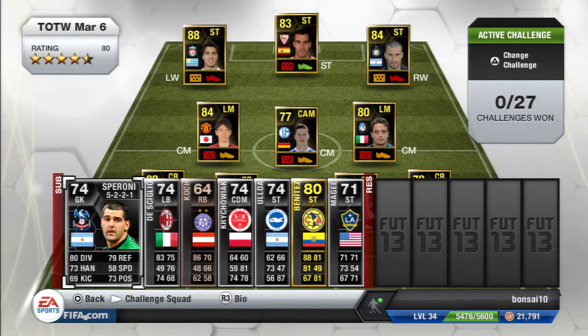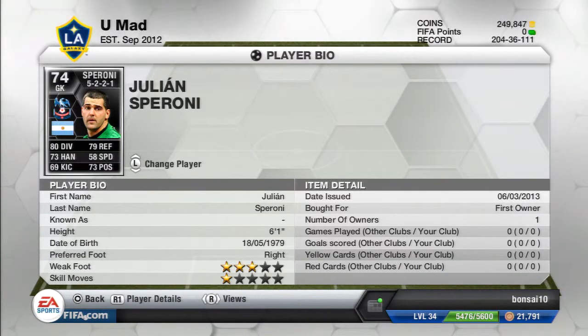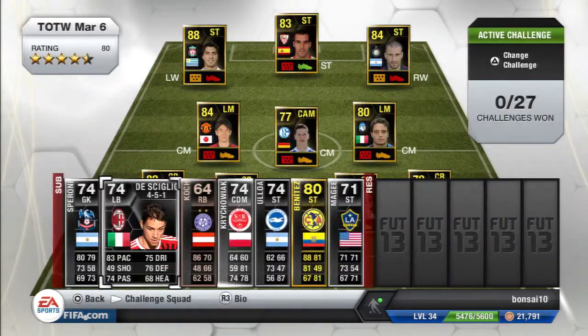For our bench we got this Argentine player who plays for Crystal Palace in the Premier League. He has 3-star weak foot, is 6'1", and has some decent goalkeeper stats: 79 reflexes, 80 diving, 73 positioning, 73 handling, and 69 kicking.